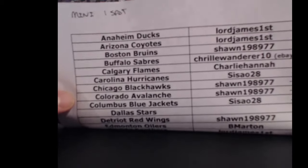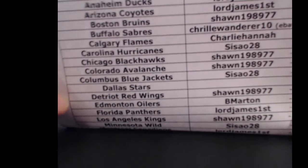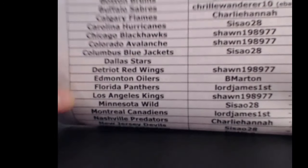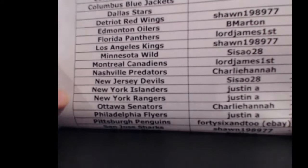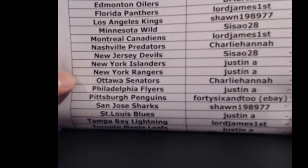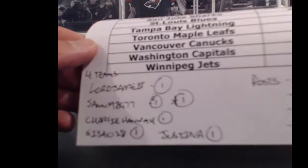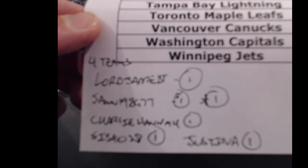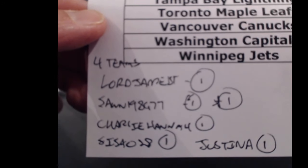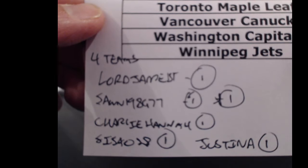A couple new guys from eBay. Dallas Stars did not sell on eBay so we're going to do them for free — we'll randomize them between everybody on the list. Thanks for joining, guys. 46 and 2, grab the Penguins. For every four teams you buy, you get a free spot in 17-18 Premier. Lord James gets one, Sean gets one — he bought the extra spot for one — Charlie Hannah gets one, Cesayo gets one, and Justin A gets one.